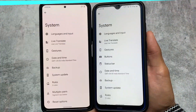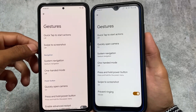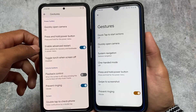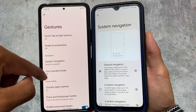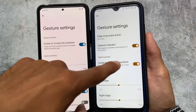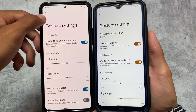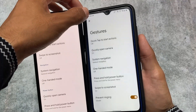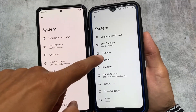In the System section, there are some differences. In Pixel OS, the gestures layout is different and there's also an Advanced Restart option, though these options are also present in Pixel Experience Plus Edition. Under System Navigation in both ROMs, you have the gesture indicator disable option, as well as left edge and right edge options. Pixel Experience Plus Edition also has an edge long swipe action. Swipe to screenshot is available in both.